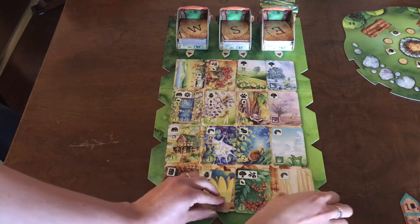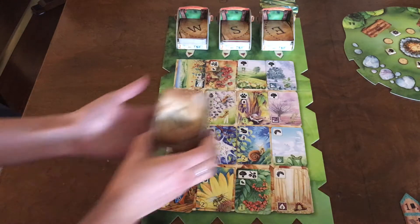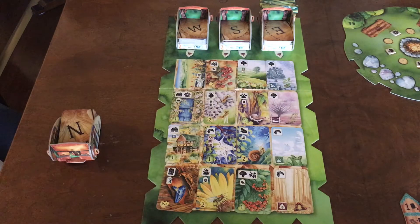We have the west, south, and east draw piles that correspond with these columns. The north pile swaps with the south halfway through the game to add more complex cards, so I've just set it aside.